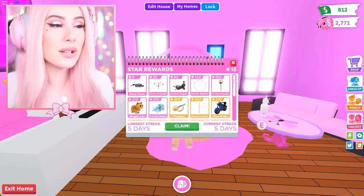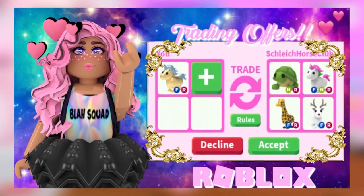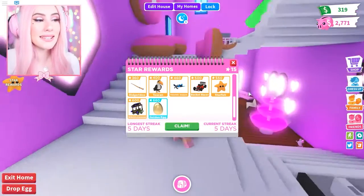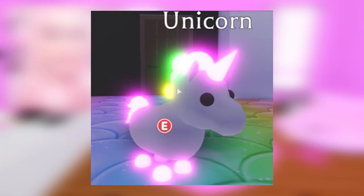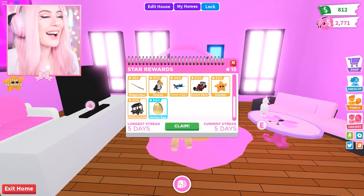Jeremy made the first ever Neon Golden Unicorn. The Mega Neon version glows rainbow on the tail, horn, and mane — one of the rarest pets in the whole of Adopt Me right now. It glows very much in the night, which makes it even more aesthetically pleasing, and every kid who plays Roblox Adopt Me really wants this pet.